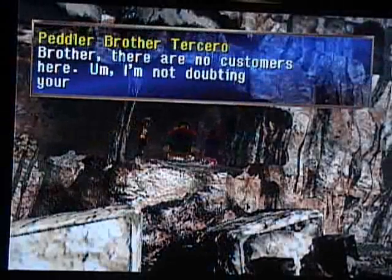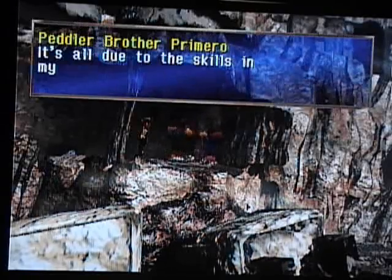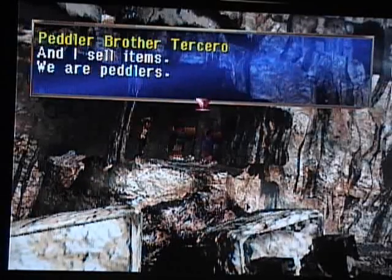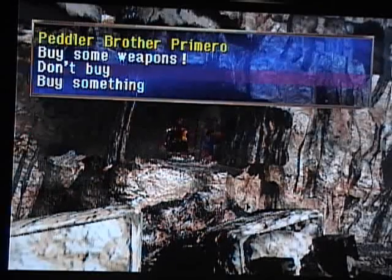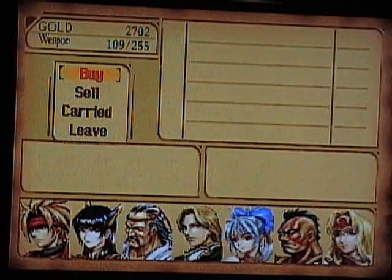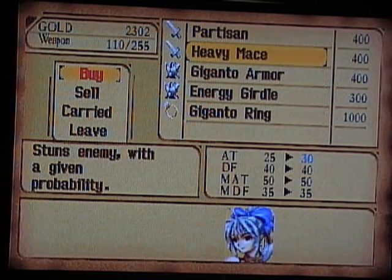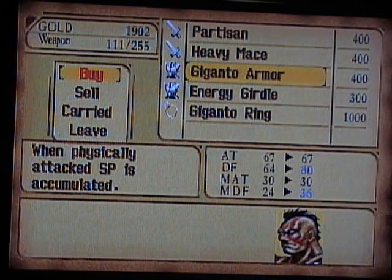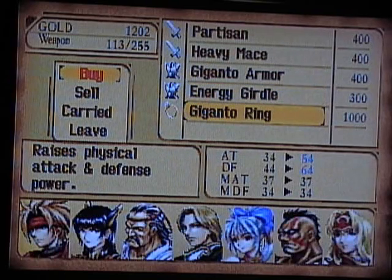Here are those merchants I was talking about. I think this is a more absurd place to set up shop than the Casual Glacier, because this is past the Casual Glacier, so only people who make it through that icy hell will even get here. This guy actually has some weapon upgrades we want — Partisan for Al, which is going to greatly help him, Heavy Mace for Maru, Giganto Armor for Kongol, and an Energy Girl for Hashel. You can also purchase Giganto Rings here if you didn't get one to drop earlier, but personally I don't think they're worth a thousand gold.